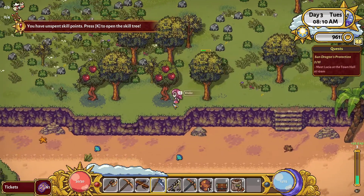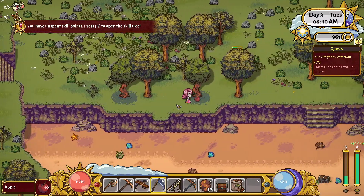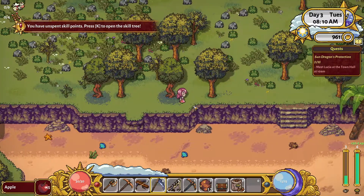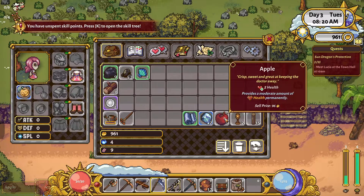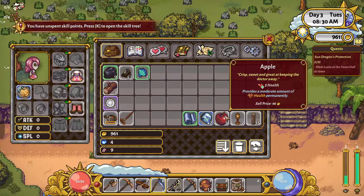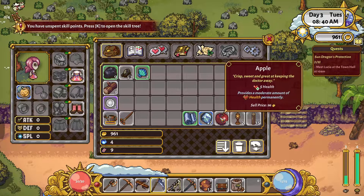Let's get these apples. How many apples do we have? I keep hitting B for bag instead of I for inventory. They're all the same quality now - that used to be really annoying. I don't know if they've changed that or if I'm just only getting the same quality. There was green, red, and silver quality, and they wouldn't stack all together. You could still give them all to the snack coon, but these don't have any quality on them.